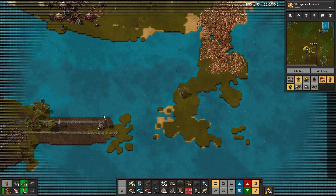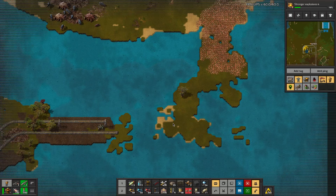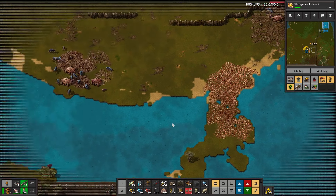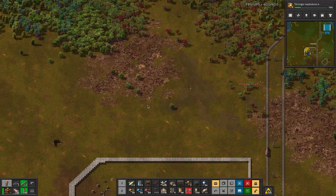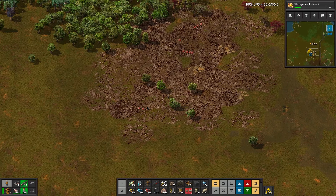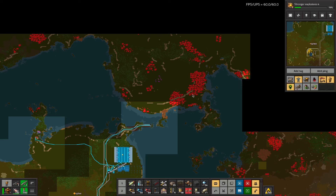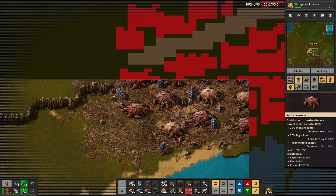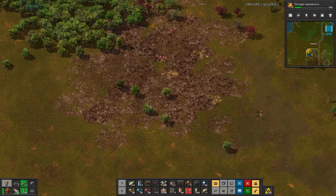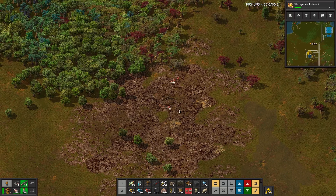We're actually gonna need a lot of landfill for this. I probably don't have that much landfill on me or in the train. Am I putting a station here? Maybe. We've got to figure out what to do about this. Behemoths are spawning at some small rate, so that's gonna be fun as well.